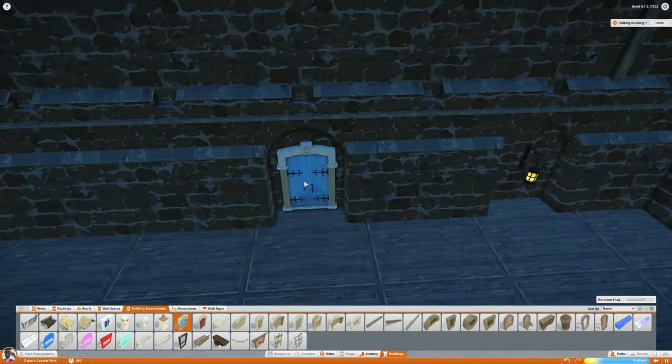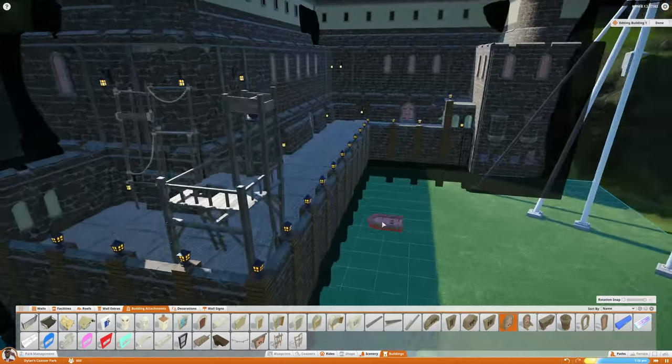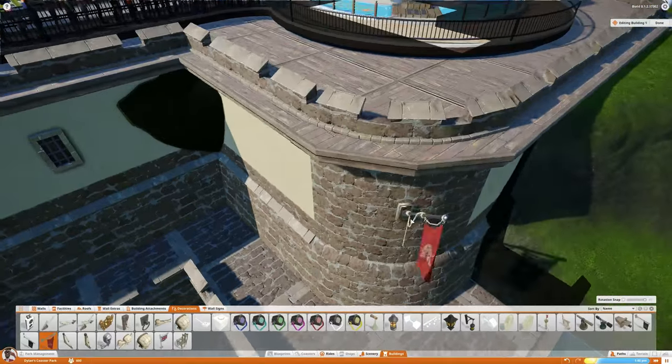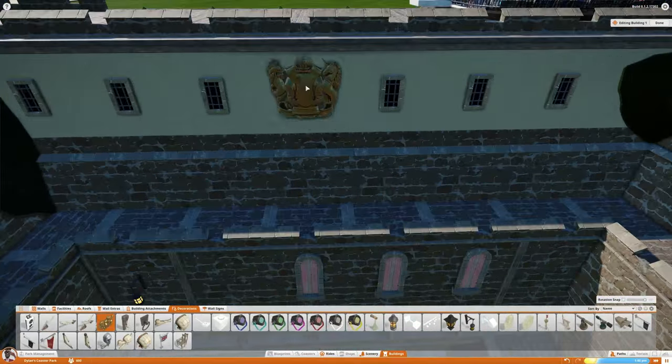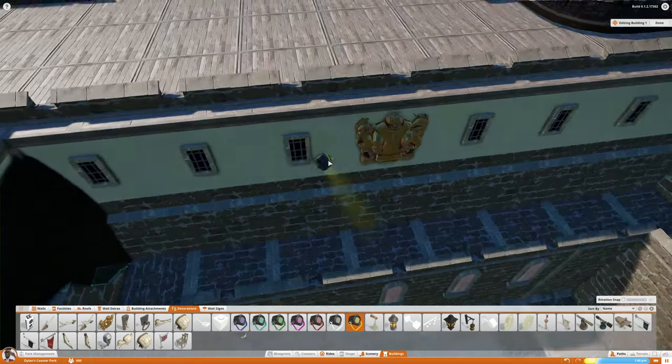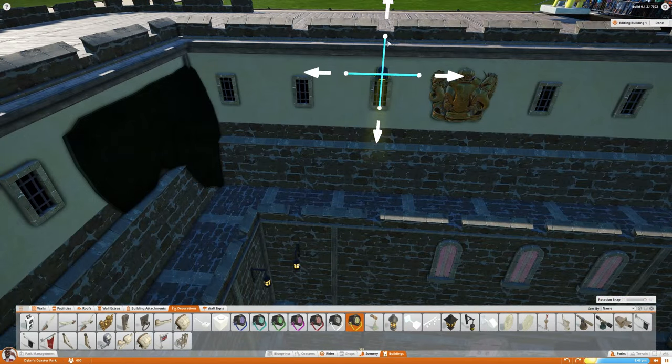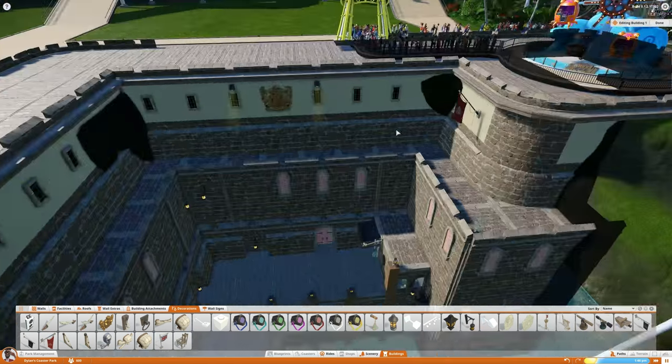What we're doing at the minute is adding a bunch of scaffolding to the sides of the harbor wall there. I do like the idea that this is something that's completely in disrepair, so there's a bunch of scaffolding up to make some repairs to it and make sure it doesn't fall over.